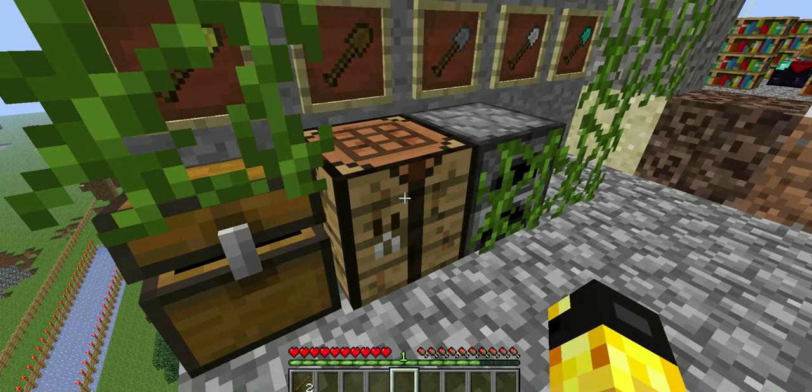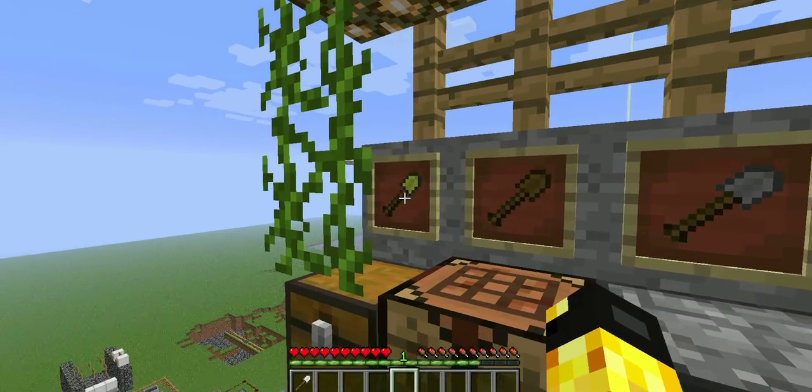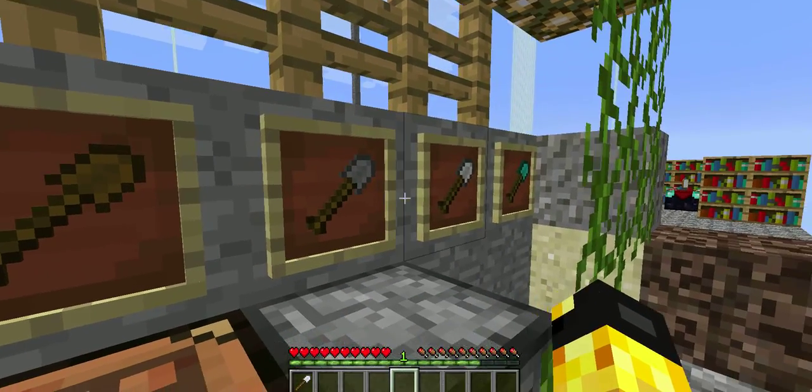The shovel is crafted exactly like this, using two sticks and one of its tool making material. Like the other base tools, it can be crafted with gold, wood, stone — actually cobblestone — iron, and diamond.